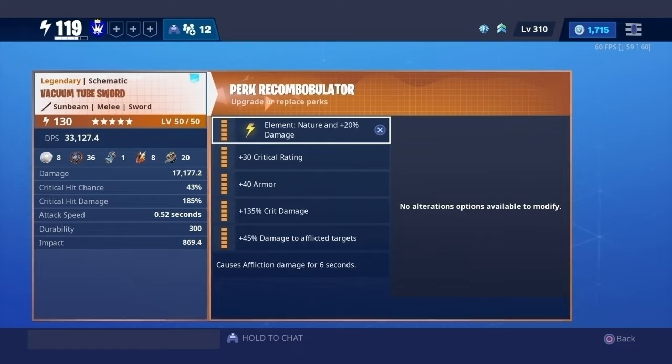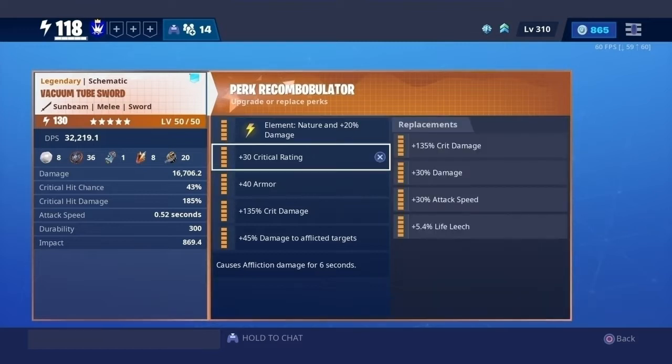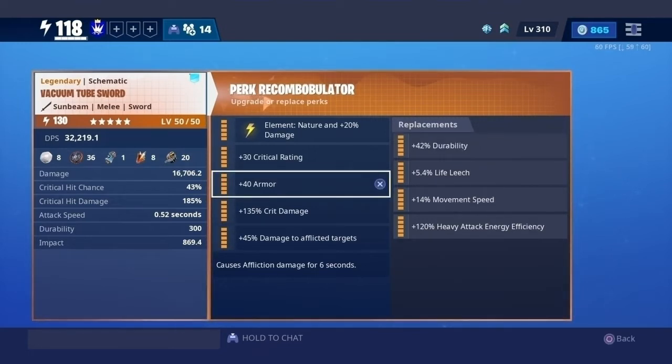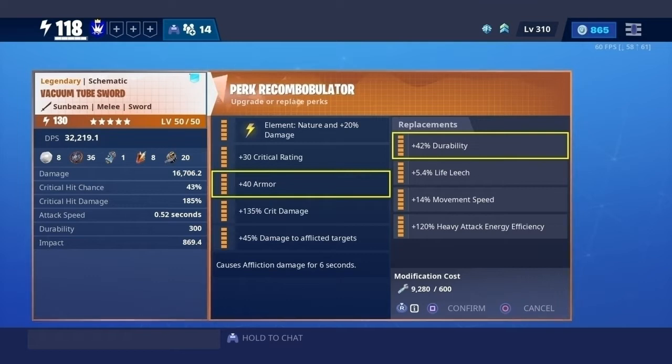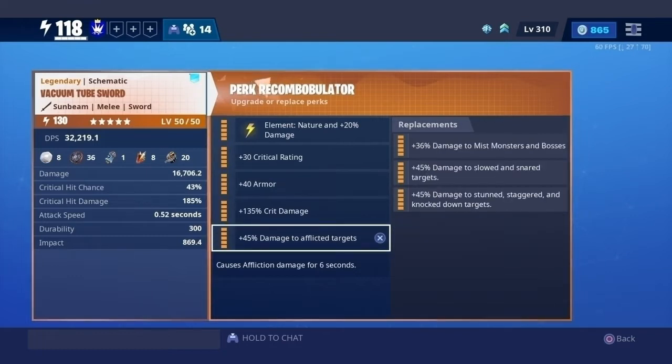Another thing that makes this weapon unique is that it has a critical rating of 15 instead of 10, which the Slice and Dice has. I obviously have nature and 20% damage on it because it's a legendary perk. I decided to go with a critical build — a tier 1 crit build — which basically means 1 critical rating and 1 critical damage, and the reason I did that is because it already had a base critical rating of 15. I also maxed the perks out. Since my weapon causes affliction, I decided to go with damage to afflicted targets.